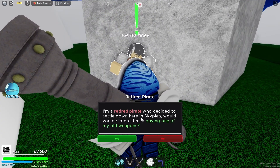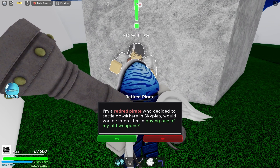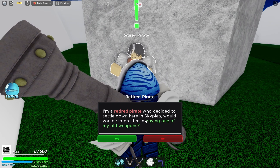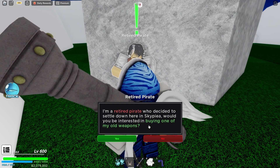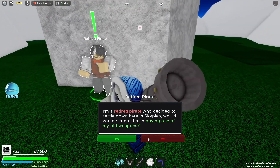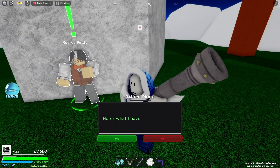This NPC is the Retired Pirate. Go ahead and talk to the Retired Pirate and he's going to say: 'I am a retired pirate who decided to settle down here in Skypea. Would you be interested in buying one of my old weapons?' Go ahead and click yes.